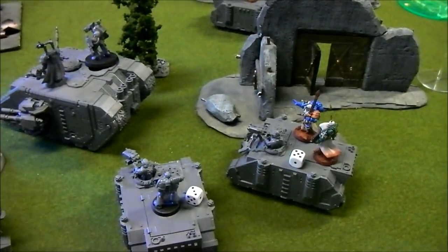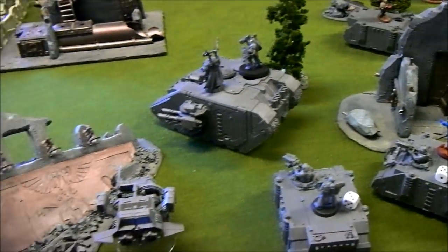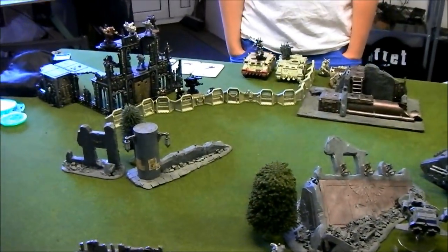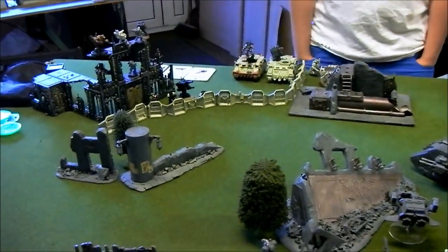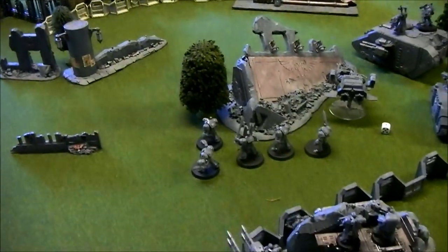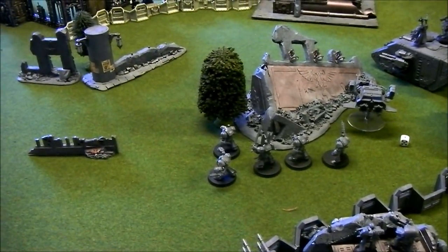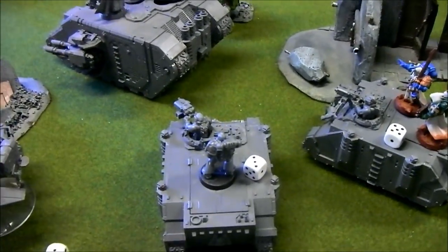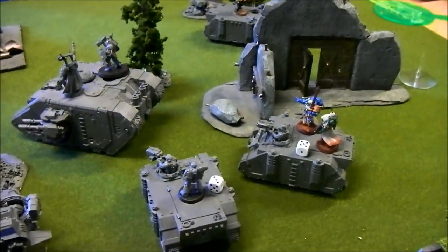Rasmus popped smoke on both Rhinos, then shot the Aegis at Jacob's Aegis, causing three wounds — but they were all saved. He also overheated his Plasma gun while trying to penetrate the Rhino, so that Marine died.